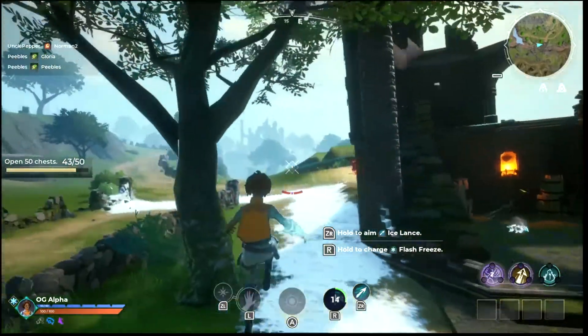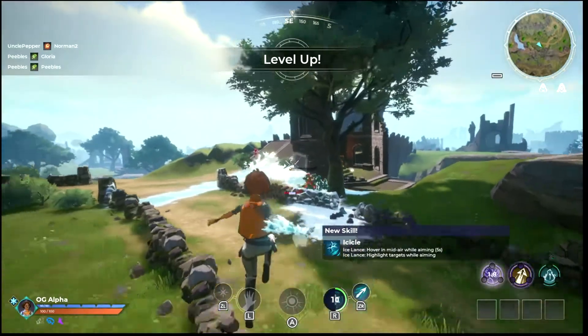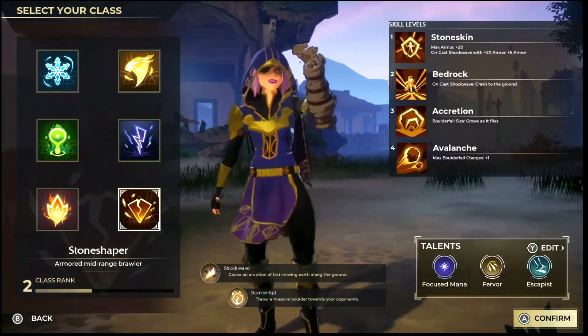Spellbreak is a cross-platform and cross-progression battle royale third-person shooter where your character wields up to two magical gauntlets that come in six different flavors: Ice, Fire, Electricity, Toxic, Wind, and Stone.